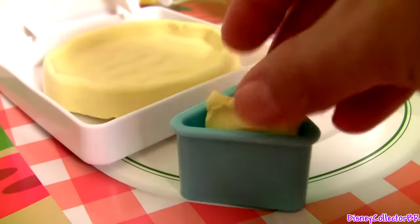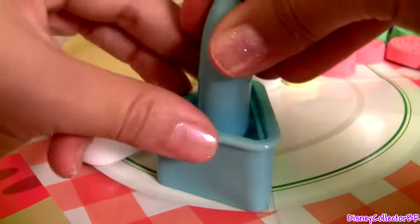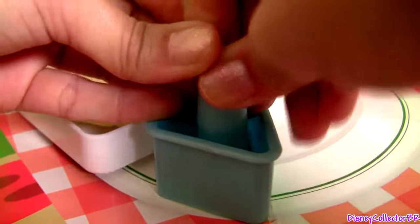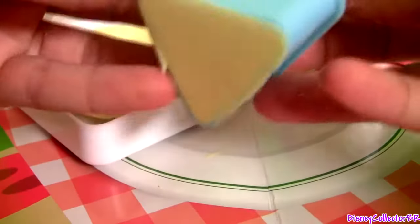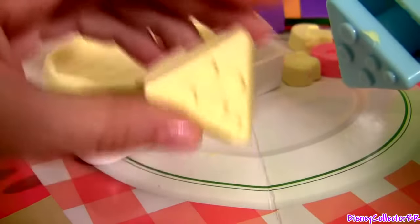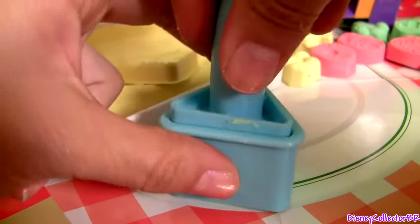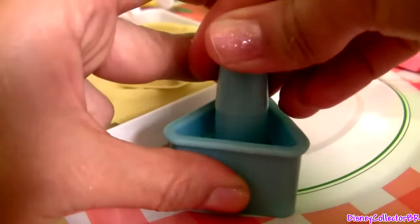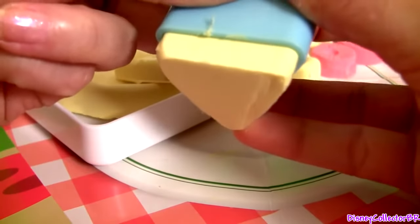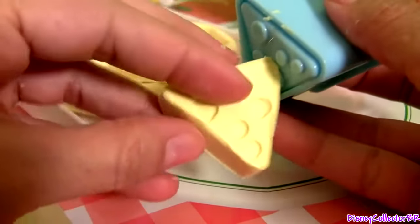How about we make some cheese? Place the Mundo inside. Press. And our cheese is done — super easy.